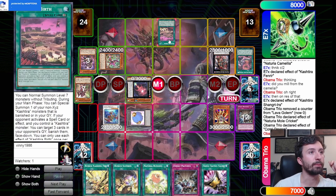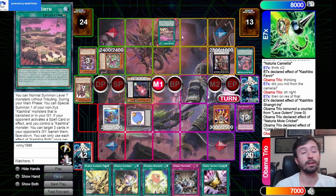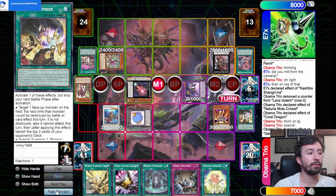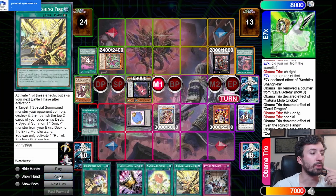I summon Mole Cricket and Sunflower and use those two to go into Coral Dragon. He already used Fenrir this turn to banish my Camellia, so I'm free to go off from here. Coral Dragon pops Birth — continuously valuable, you want to get rid of Birth as fast as possible. Birth also naturally counters Runics on your turn: if a spell or effect is activated while you control Kashdira, they can target three cards in your opponent's graveyard and banish them face-down. So if you activate a Runic, chain Fountain, then they chain Birth to target the same three and you draw nothing — it's insane.